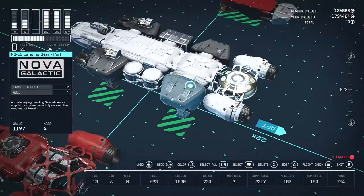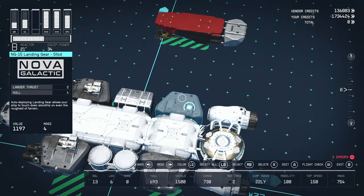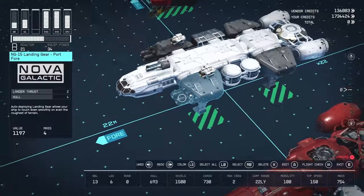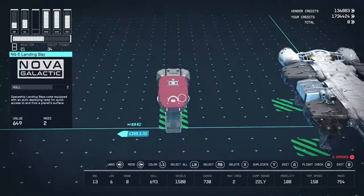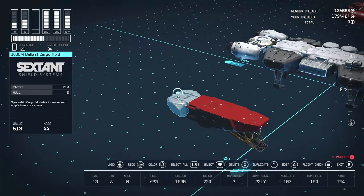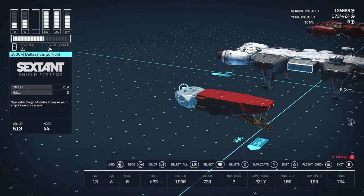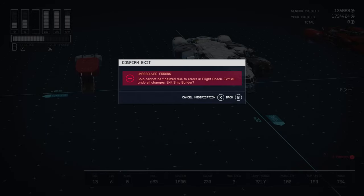We have four NG15 landing gear — port and starboard. When you buy them on Titan there are two versions; these have the retrograde thrusters for slowing down. On the bottom we have the NG6 Landing Bay from Nova Galactic, and a 100 CM Ballast Cargo Hold from Sexton Shield Systems.